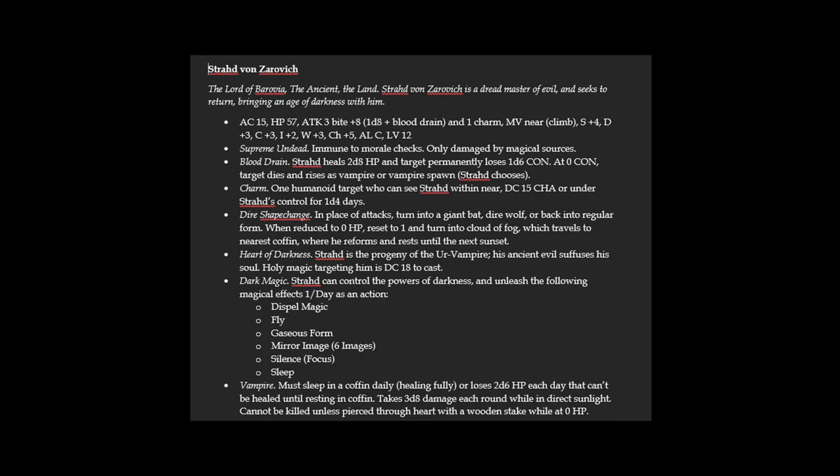This charm ability is so strong — you've got to use it. The players are going to have to be very clever to get around Strahd because there's no limitation; he can keep trying it over and over. Dire Shape Change is great because it gives him the ability to run much faster as a wolf or fly as a giant bat. He's going to be turning into a giant bat and flying around. I gave him a Turn into Cloud of Fog ability when he's reduced to zero hit points, so he goes to his coffin and reforms. Holy magic targeting him is much harder to cast — if you've got Clerics with turn undead, it's very hard. That spell probably won't succeed, and even if it does, it'll need an 18, 19, or 20, with him getting a plus five to that check.